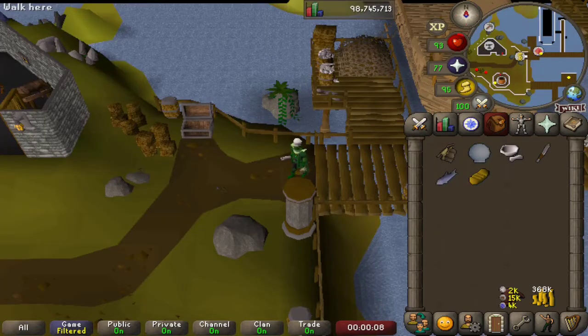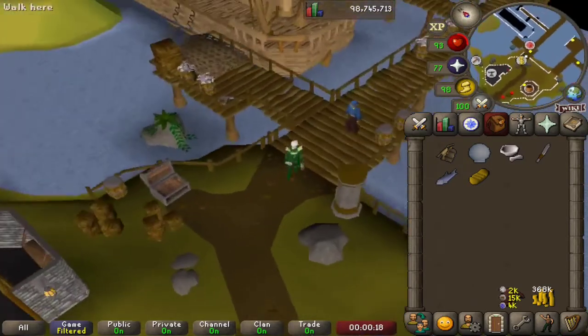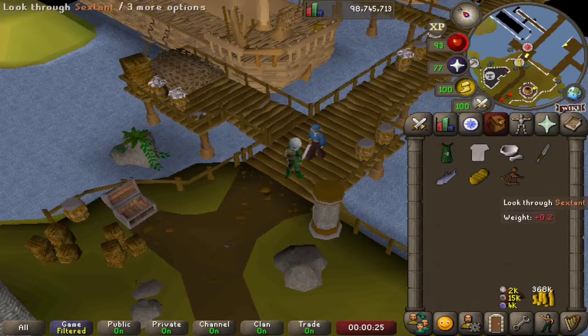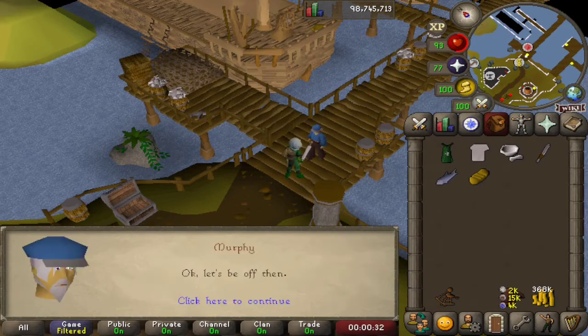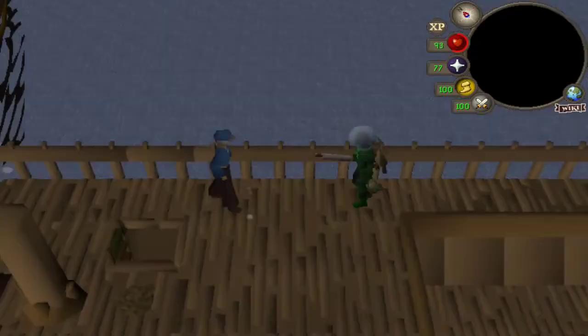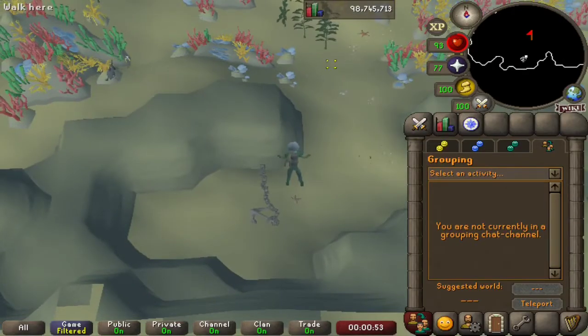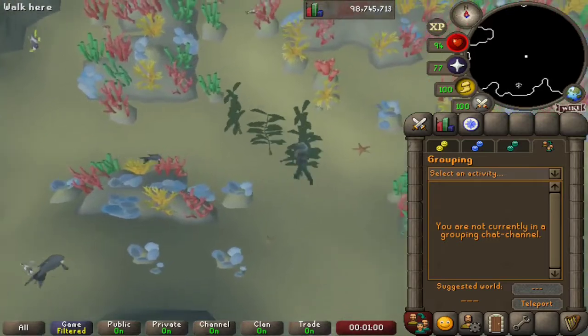The next sub-quest we're going to tackle is Freeing Pirate Pete. We are currently in Port Khazard, just south of Ardougne. We need to don our fishbowl helmet and our diving apparatus and talk to Murphy — we want to go diving. We're now underwater, swimming around in our fishbowl helmet. We are first going to pick some kelp.